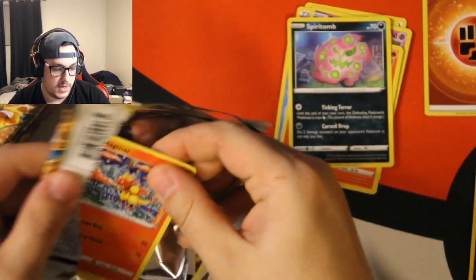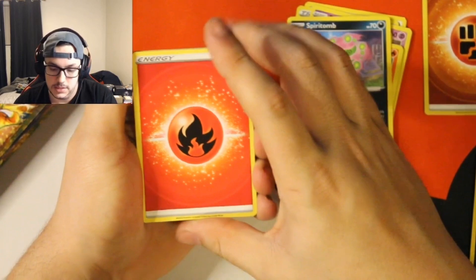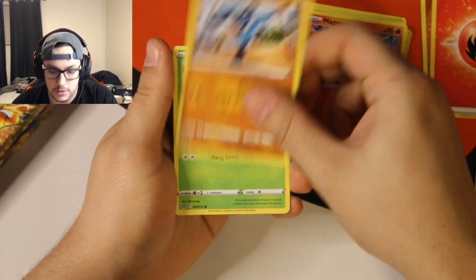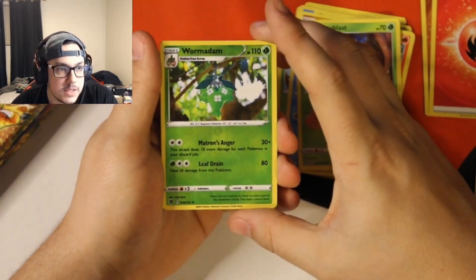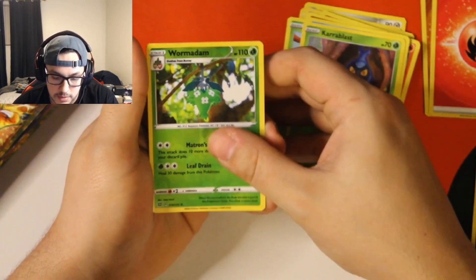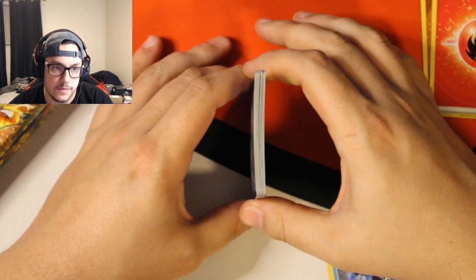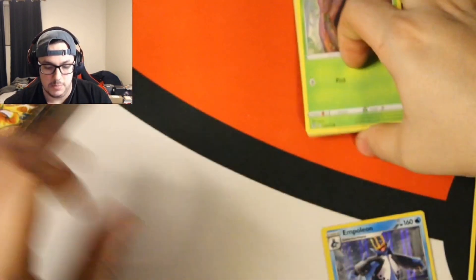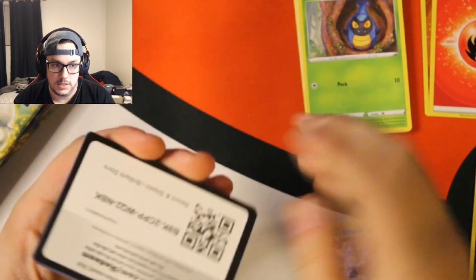I have to remember to flip the packs because these are all backwards. We got Shaymin's Caretaker, Beak Catch Collapse Stadium, Magmar, Riolu, Burmy, Karrablast, reverse Wormadam. The ink on that card is so much darker than the normal cards — it's really weird. Our next card is Empoleon. Also, these cards are super bent straight out of the packs, which is a bit concerning.